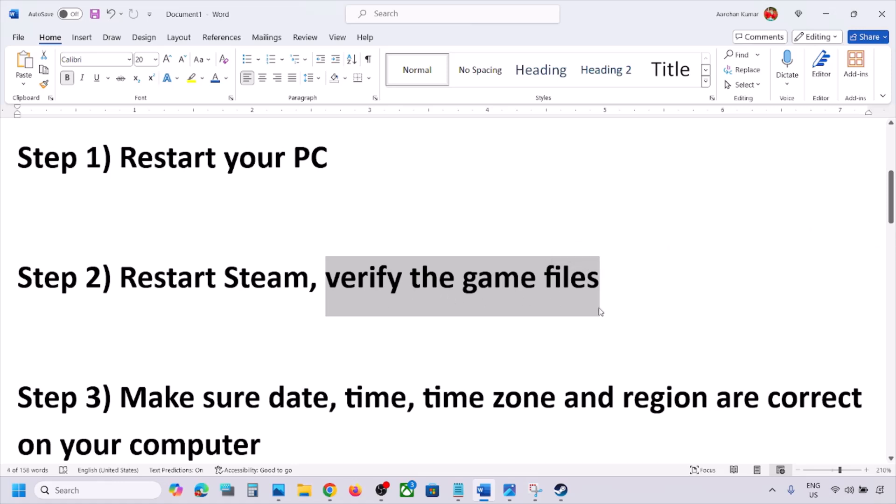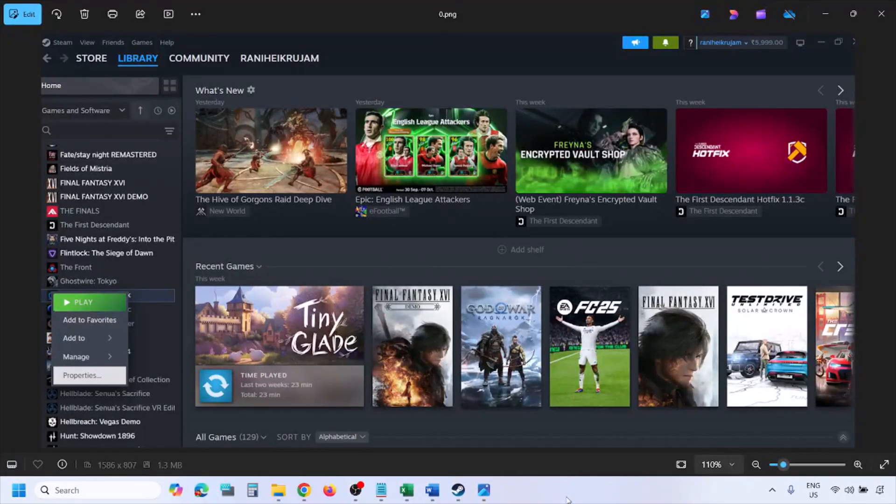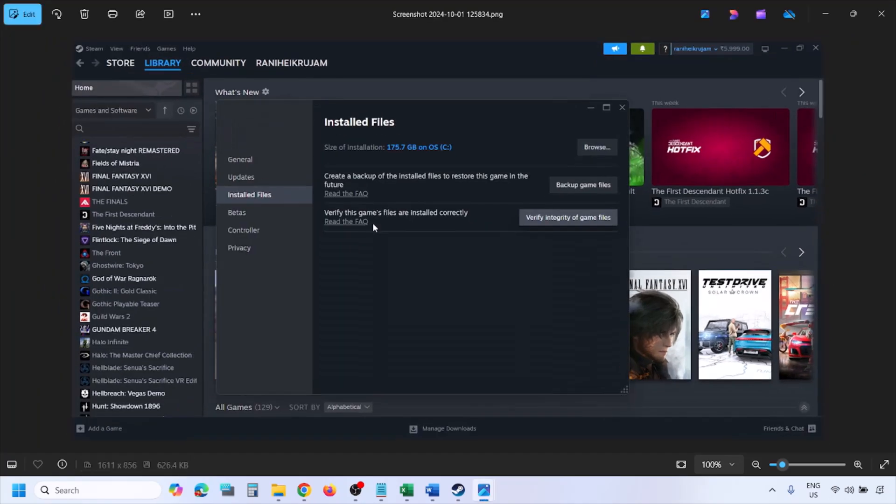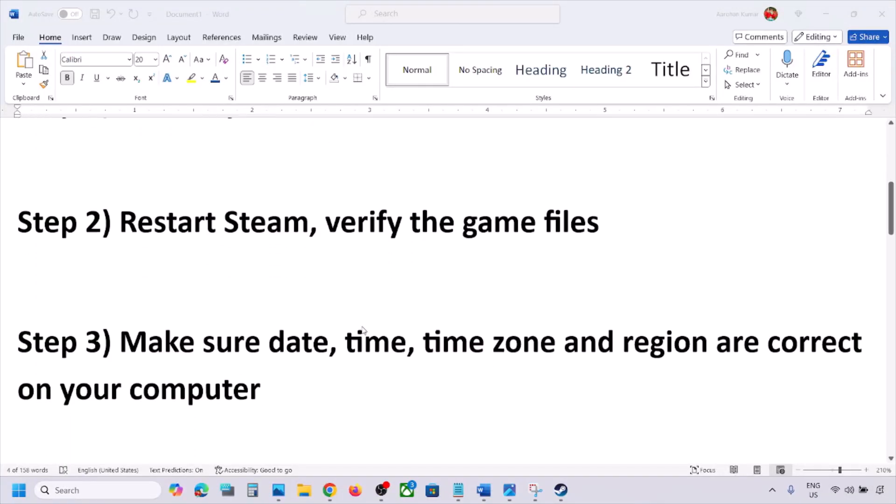If you're still facing the problem, the next step is to verify the game files. Go to Steam, click on Library at the top, find the game in the list, right-click on the game, and select Properties. Go to the Installed Files tab and click on Verify Integrity of Game Files. Once verification is 100% complete, launch the game and check.